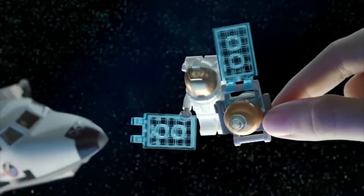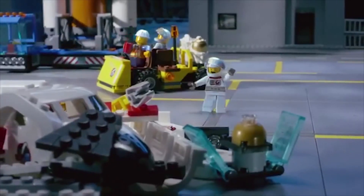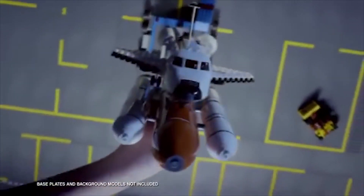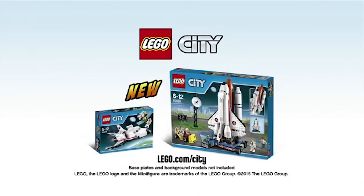New from Lego City. In space, the satellite is malfunctioning. Send up the powerful space shuttle. Build the shuttle and place the new satellite. Three, two, one — ignition. We have liftoff. The new Lego City space collection. Base plates and background models not included.